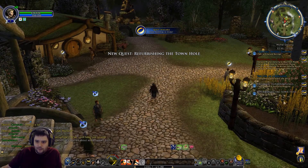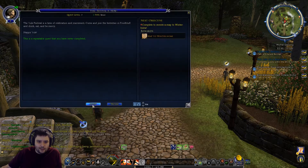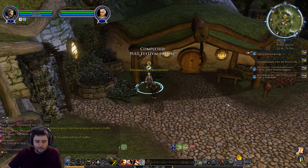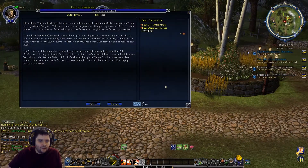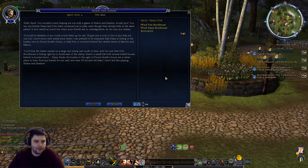We'll move the Quick Post deed and dismiss the festival quest. The postmaster is going to send us on a bundle to Waymeet - Waymeet is the little village outpost on the crossroads east of Michel Delving, it's not too far. Another NPC: 'Hello there - I've got Hiders and Seekers! You wouldn't mind helping me with a game of Hiders and Seekers would you? My friends Daisy and Polo have convinced me to play even though they always hide in the same places - it isn't nearly as much fun when your friends are so unimaginative.'